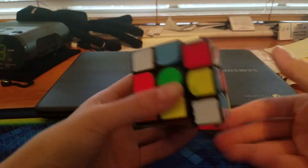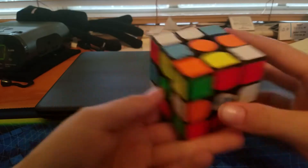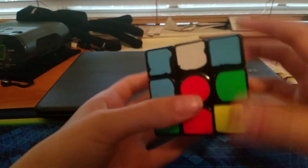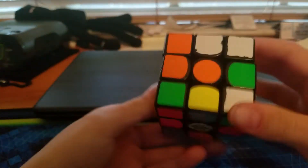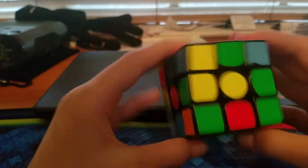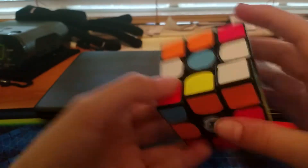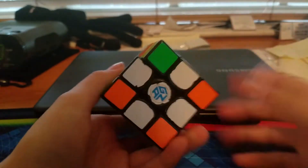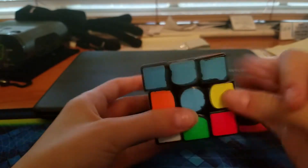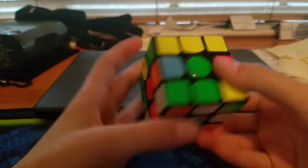Tip number 1: Advanced cross. If you were regularly doing this, let's say this is your scramble — one's in place, you'd have to go... that was pretty easy. But advanced cross is basically where you put pieces in where they're not supposed to go, but in the end it ends up correct. You could just do a couple moves and fix that. It's important — you don't have to, but I highly recommend it.